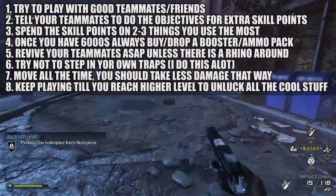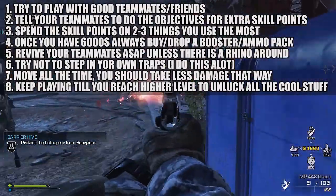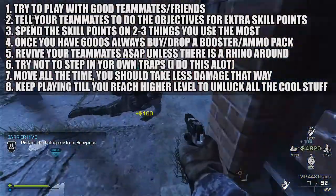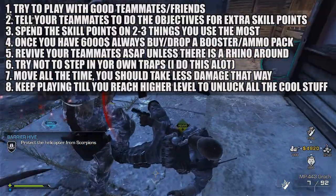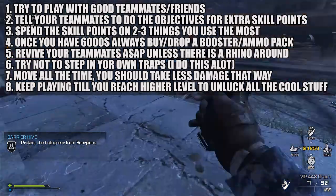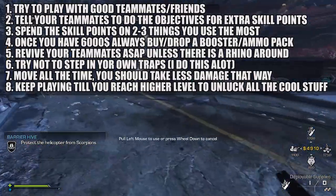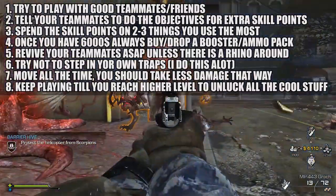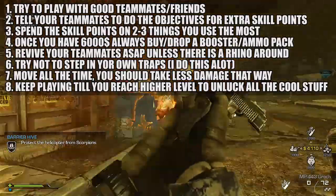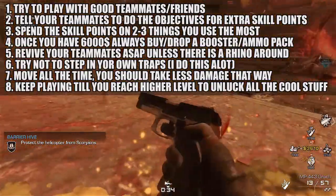Try to throw ammo packs down when you don't see one nearby so you can fill your own gun and help your teammates. Everything you throw down can be used by your entire team, so remember to keep throwing stuff down — booster packs, ammo packs. Maybe you have a teammate who will always drop ammo for you. Communication is crucial for this game.